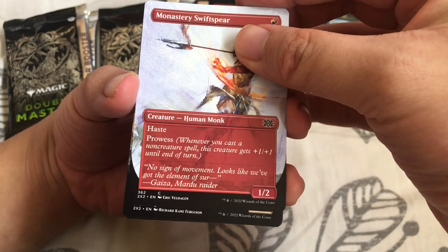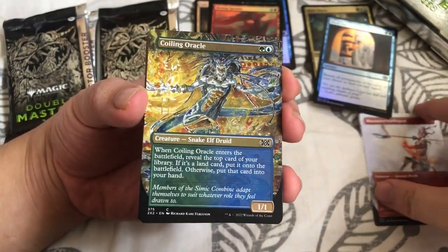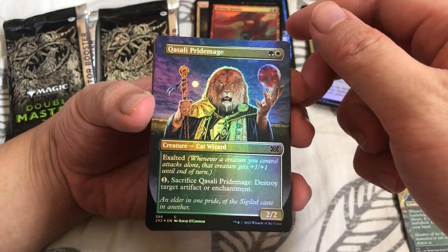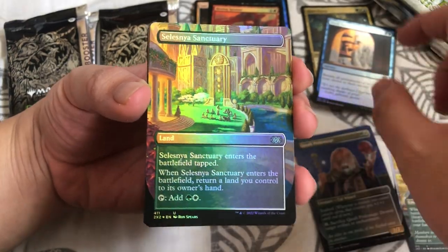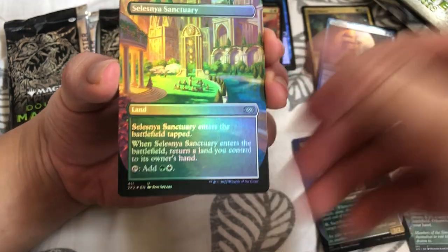Coiling Oracle — exactly for my rune deck as well! Foil Casali Pride Mage, and ooh, I got the Celestia bounce land — that's a good one. Okay, I think this is where the juice starts.